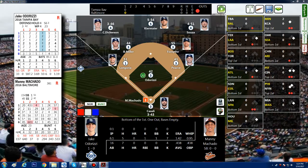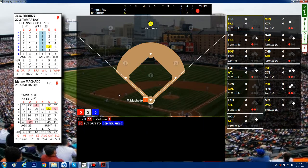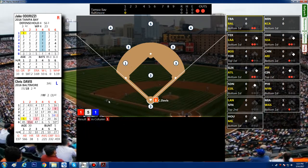Going a little faster now. Machado flies out to center on a 30. Two outs, bases empty. Chris Davis batting .200, 3-for-15 — gets a 6, which is a strikeout in columns one and two. Just like that, the inning's over. Top of the second.